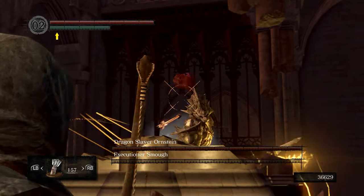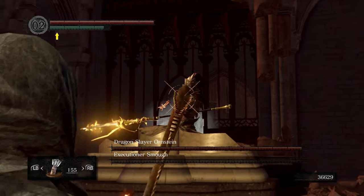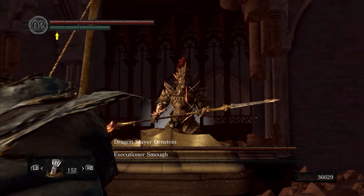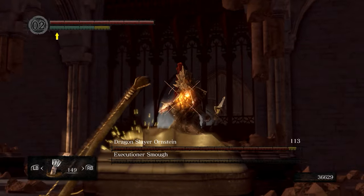Speaking of blocking — hitboxes in Dark Souls are a little bad. I'm pretty sure that arrow cleared the pillar, but the game says no, so that's fine. Essentially, you just want to get to the right spot where you're not hitting the pillar, but he's also not hitting you, and just hit those shots.